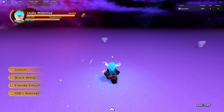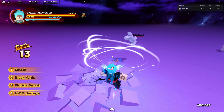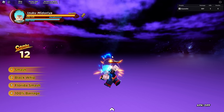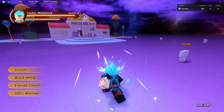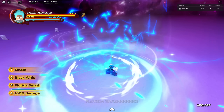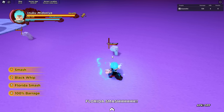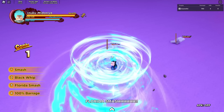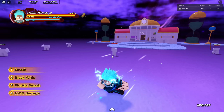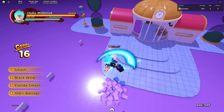Next we have Black Whip — it pulls an enemy and then does a barrage of kicks into a slam, and you can combo something off it. Then we have Florida Smash, which is a spin kick into a slam. The spin doesn't guard break but the slam does. You can do stuff like smash into M1 combo, into the three, and then down slam. Once it down slams them, you can pull with Black Whip.